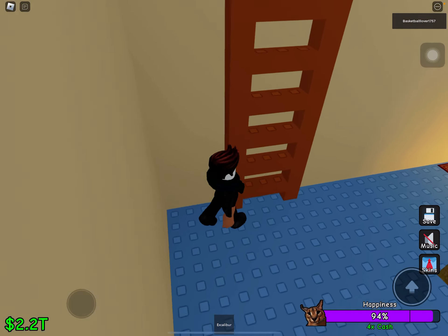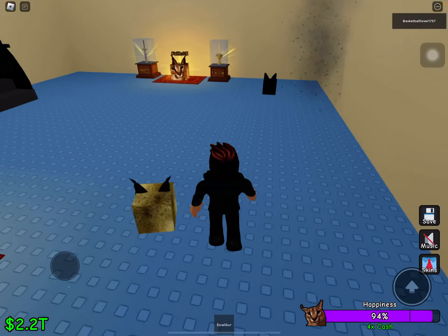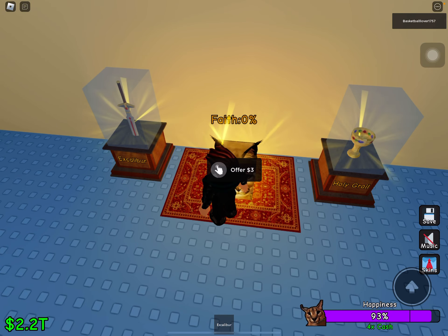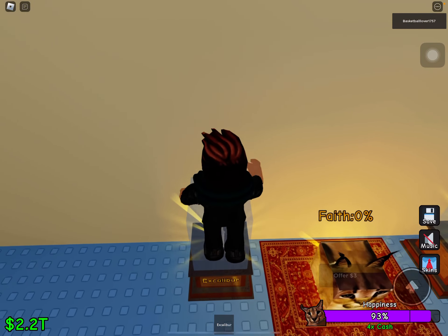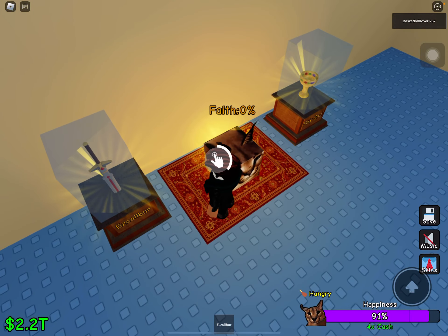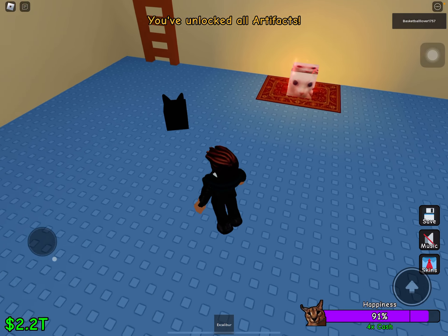You guys are probably thinking, what is Ascend? So Ascend is this thing where if you offer money for these artifacts, at first it's $1 and it doubles every time — so $1, then $2, then $4, then $8. You can pick one of these artifacts and then it will be doubled next time. You can have both artifacts. As you can see, if I offer $3 it will not work — it says you have unlocked all of the artifacts. But then you have two artifacts, and these are two keys.